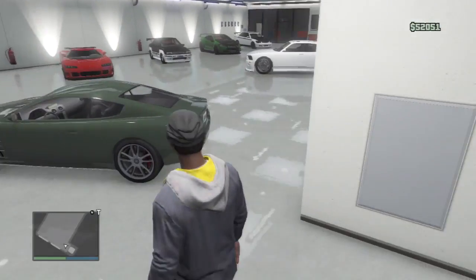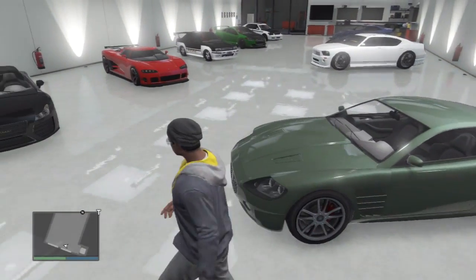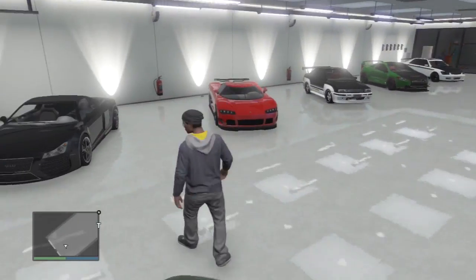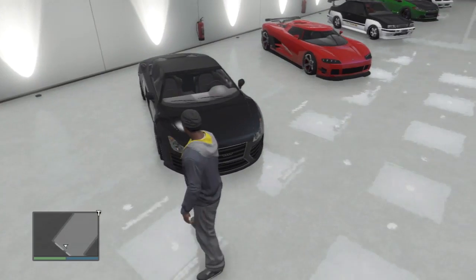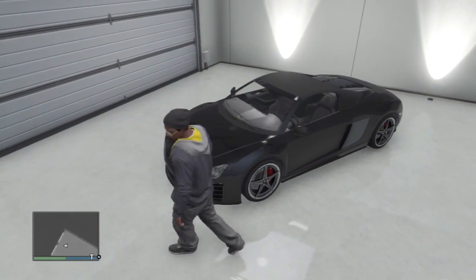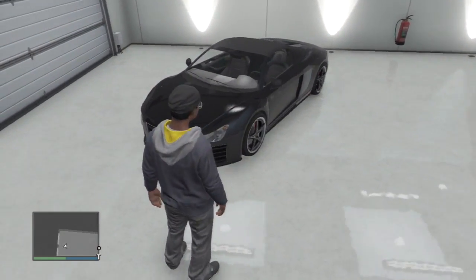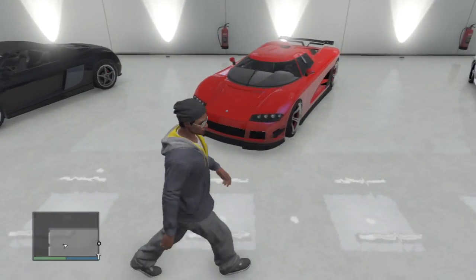I've got 9 cars in here with one more space available. Let's start off with the Audi Cabrio — the Obey 9F Cabrio Sports. This is the other version of the Obey 9F, more expensive and much faster. I haven't showcased this yet; it cost me $130,000 from the StAndreasAutos.com website. You can pull out your phone and buy it.